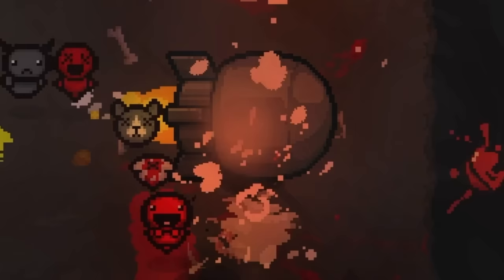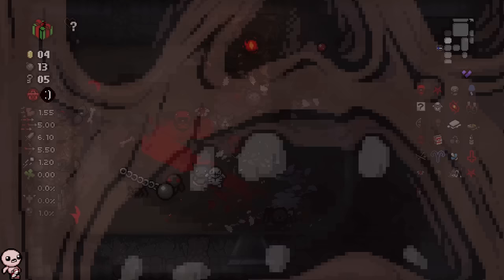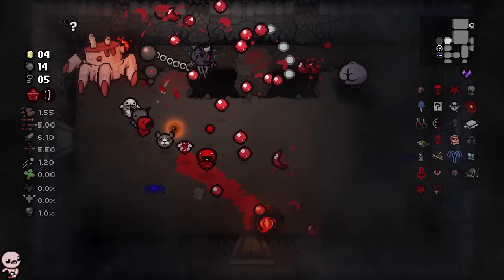Get away — we still have this secret room we're trying to find. I'm gonna die if this keeps up. Hopefully this is a god item. It really is actually — thank you. Raw Liver in this situation is just actually needed. A very good pickup for us.